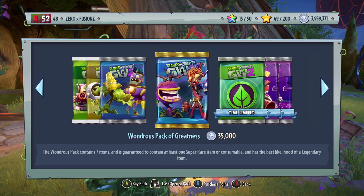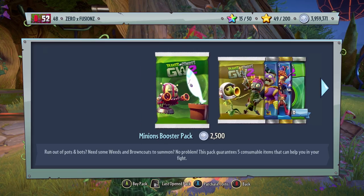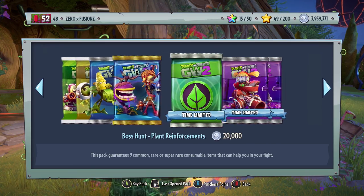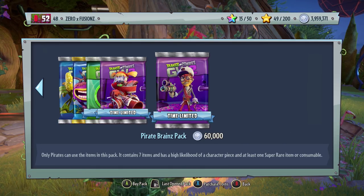Or 35,000 on a Wondrous Pack of Greatness which gives you seven items, so you do get more items in these packs. So initially on paper you might be thinking this is a really good decision, but it's not, and let me explain why. If we take a look at the sticker shop right now, you can see there are a lot fewer packs. We don't have the Zombopolis Pack, which gives you the highest likelihood of a legendary character sticker or legendary hat. We also don't have the Frontline Fighters Pack.